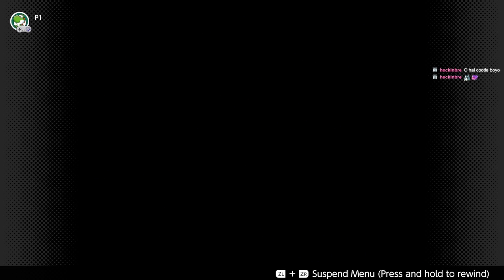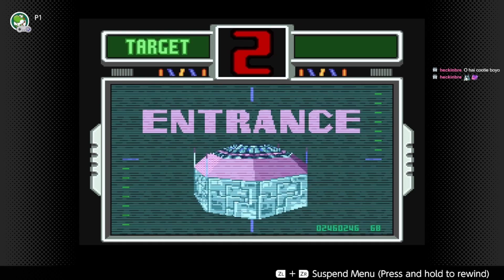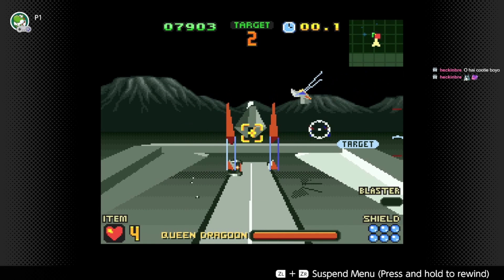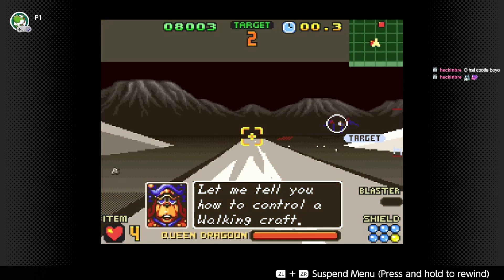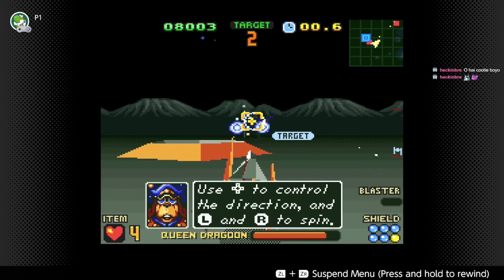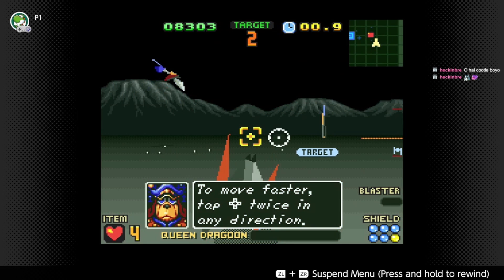Infiltrate the enemy base and annihilate it. Entrance. This might be one where we do an outside view - we have to find the entrance. Oh, they start me in outside view. Let me tell you how to control a walking craft, even though we've already done it. We got it figured out, General Pepper. The Queen Dragoon. Oh, we can move faster - that much I did not know.